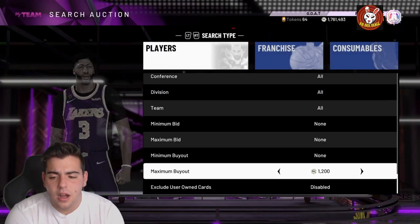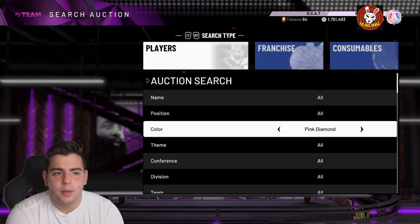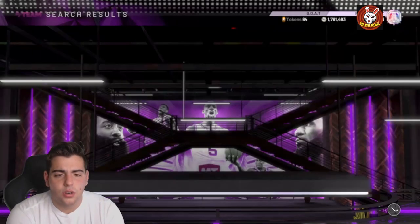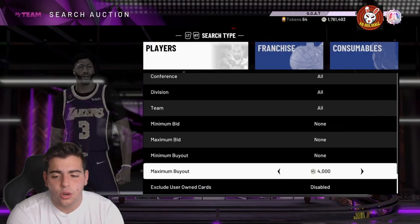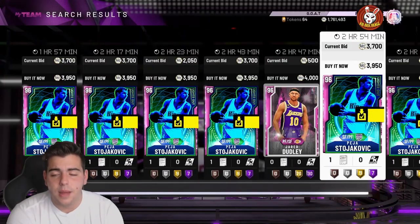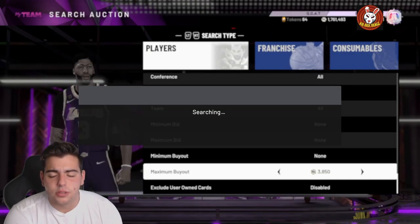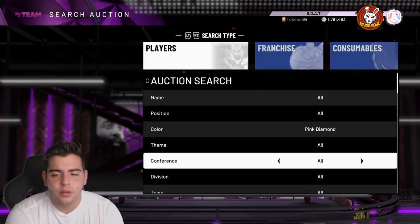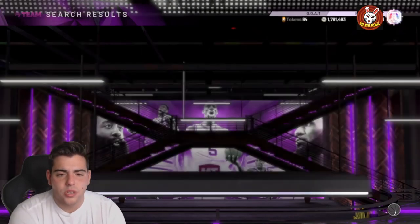For budget ballers, the pink diamond filter at about 3,500 is solid since you can quick-sell for 3K. You can see there are Pedros popping up — one for 3,500, another for 3,800. Dante Exum for 3,000-something. These pink diamond cards are up a lot from the other day. There's like no movement on the auction for some reason — these GOAT cards made everything rise, I guess.